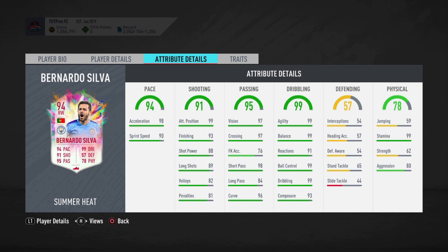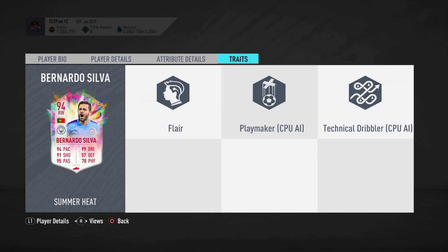On to his best attribute — the dribbling. 99 dribbling, 99 agility, 99 balance. That combination of 99s is fantastic; he should feel super meta in this game. He is also 5'7", so he fits the meta. 91 reactions, 99 ball control, 99 dribbling, and 93 composure — this guy is clutch. Then lastly the physical of 78: 99 stamina should last through the whole game, but 62 aggression is low. I might go with a Hawk chemistry style. The traits are flair, playmaker, and technical dribbler.